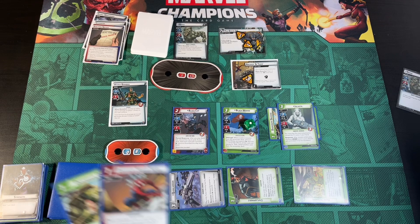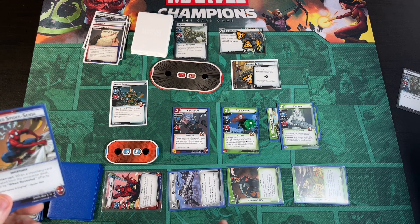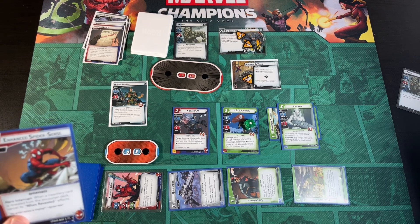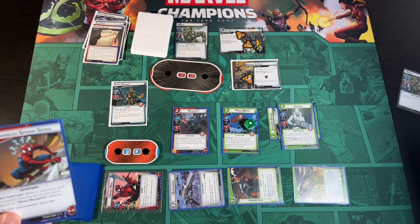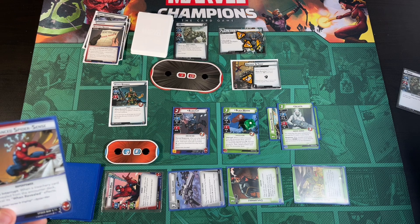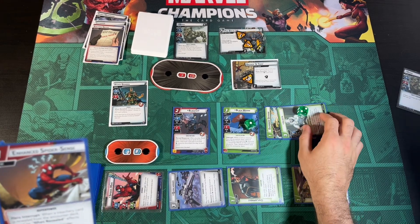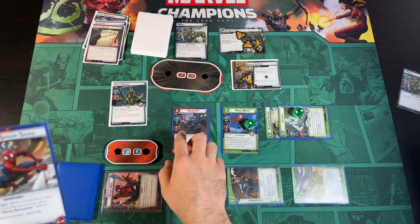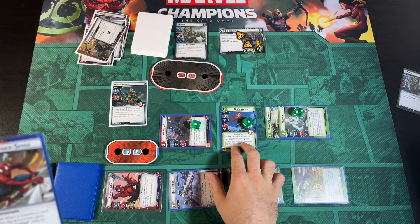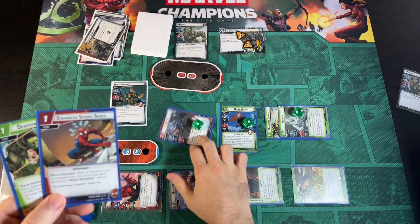We have a Hydro Bomber and three threat to deal with. We want to keep Jocasta and Black Widow around. We thwart for two with Jocasta — she takes two damage but is still here. Then we thwart one with Black Cat to get rid of Breaking and Taken. We keep Black Widow around since she's useful, and just leave the Hydro Bomber in play. That's all we can do this turn — we ready everyone up.